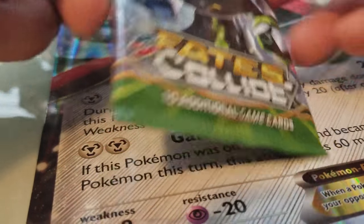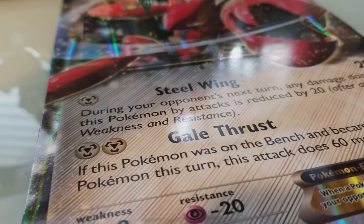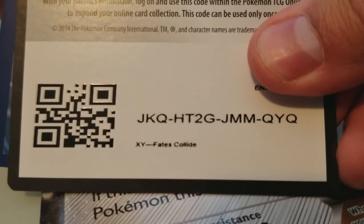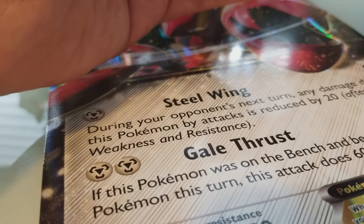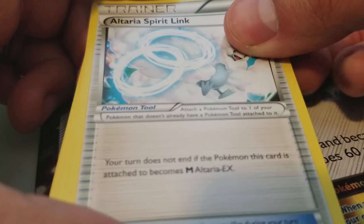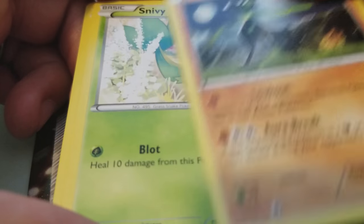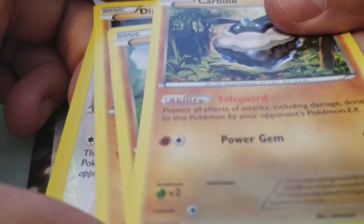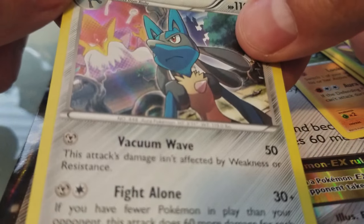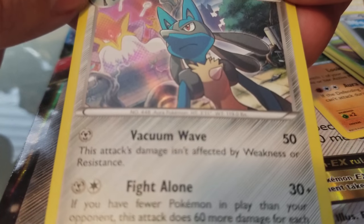The first pack we have is this Fates Collide booster pack. So let's go ahead and get this opened up. Here's the code for you guys. I'll set this aside without looking to see what the color was on that — that way I don't know if I'm getting a good rare or not. So the first one is going to be: Spirit Link, Zygarde, Snivy, Deerling, Riolu, Diglett, Meowth — hollow foil — and Lucario. Yeah, this is a hollow Lucario. This one's hard to tell that it's a hollow, but it is a hollow Lucario. So that's a pretty cool card.